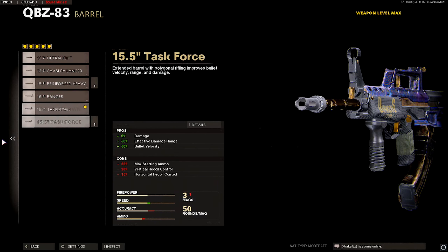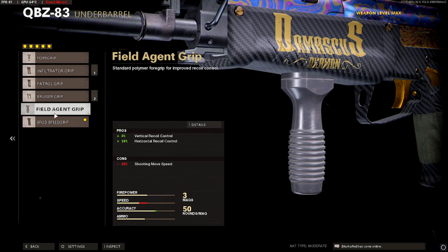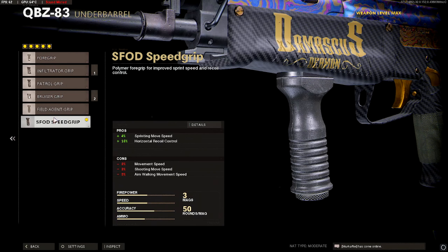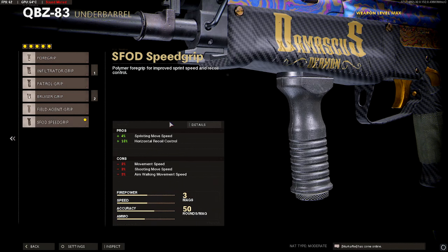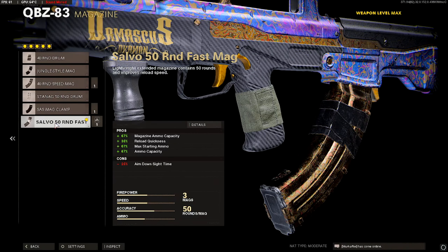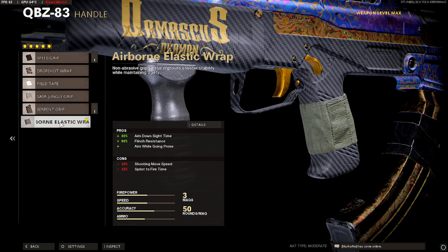For the barrel we did use the Takedown Barrel — you could go with the Task Force barrel but I didn't really notice a difference. The Takedown Barrel helps out with effective damage range; the Task Force does add a little bit of recoil, so if you can control the recoil definitely go with that. On the underbarrel we did use the SAS Combat Foregrip — it gives 15% horizontal recoil control versus 16% for the Field Agent, so I opted for the SAS Combat Foregrip. You also get a little bit of movement speed with it, which I definitely noticed with the QBZ.